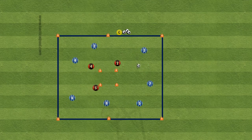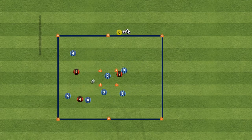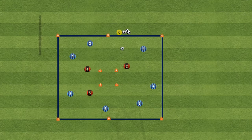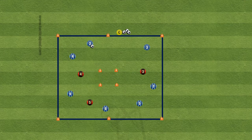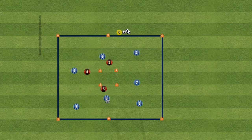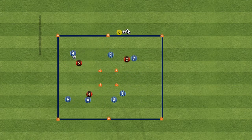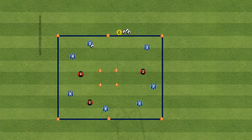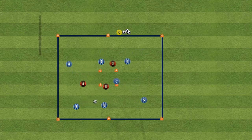The second drill is called find the killer pass. To do this drill, you need two teams. One team with the ball is going to have more players than the defending team. The offensive team with the ball tries to move the ball around and play keep away from those defenders. And then when an opportunity presents itself, one of those offensive players can run into the middle and receive a pass for a point. This drill really teaches players to be patient and find that killer pass when it's on. You don't want your players to force the ball, but rather be patient, keeping possession of the ball, and then when the opportunity presents itself, that's when they can go in for the kill.